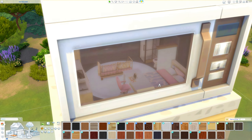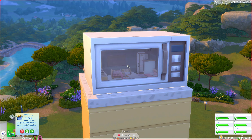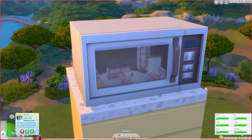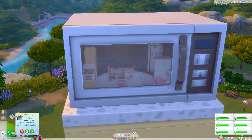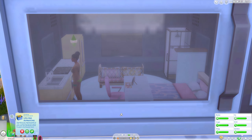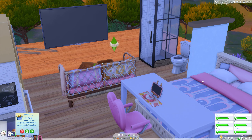Let's test everything works in game. The lighting may have changed since I haven't put any lighting in here, but for the sake of this tutorial we'll skip that. You can't technically click on things because it clicks the microwave, so zoom in to click sleep and things like that, or use the needs panel. She's going to the toilet, washing her hands, having food — though she's standing outside to eat it. She can sleep in the bed.